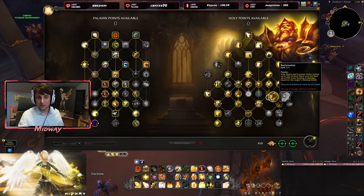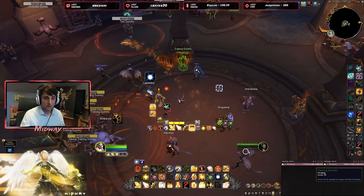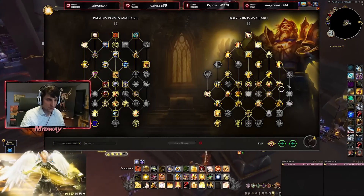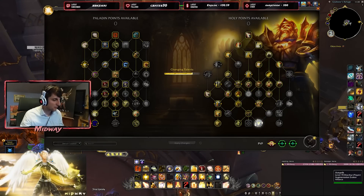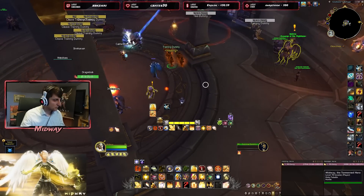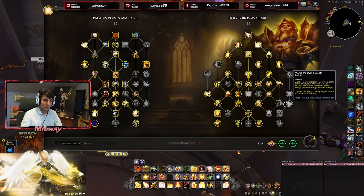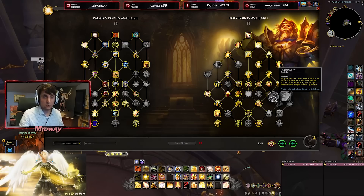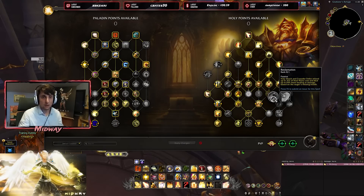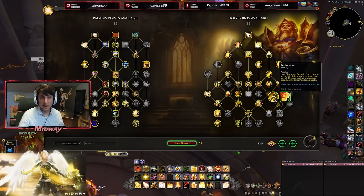Holy Shock and Crusader Strike refund a lot of their mana cost and deal more healing depending on the target's missing health. Let me use a Holy Shock on this target dummy missing almost all its HP — it does 35,000. Now let me remove that talent, apply the changes, and see how much it does now. It does 20,000 — so that was a 75% increase, almost doubling it. Very significant. Obviously that's the max value you can get, and it will depend on the scenario. In progression where people go low frequently, this is going to be very, very strong. I think you'll be picking this regardless because of the mana savings alone.